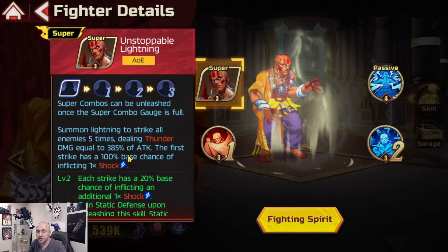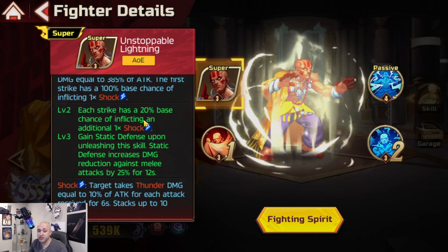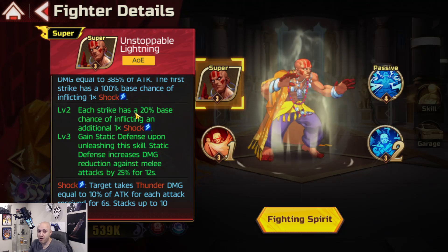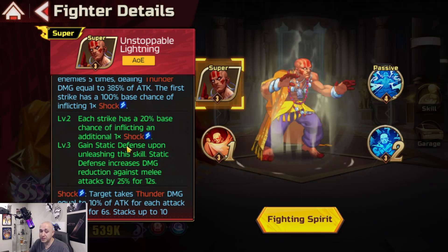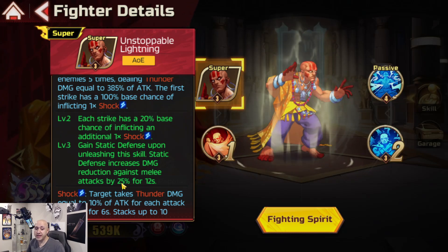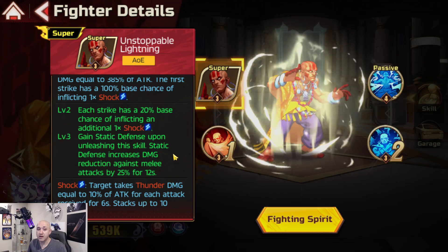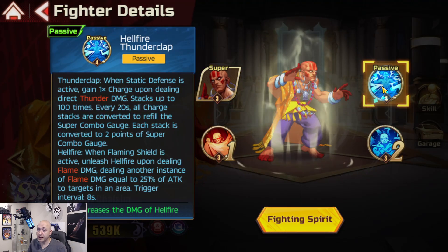His super is called Unstoppable Lightning - he summons lightning to strike all enemies five times, dealing thunder damage equal to 385% of attack. The first strike has 100% base chance to inflict Shock, which is great for shock teams. Each strike has a 20% chance to add an additional shock, so you can stack this fairly quickly with good RNG - up to five stacks if you connect all of them.